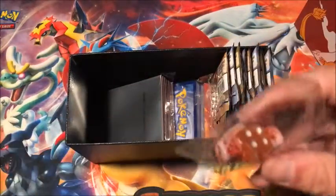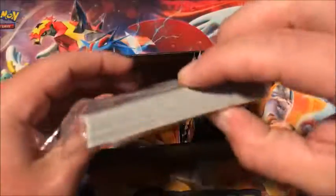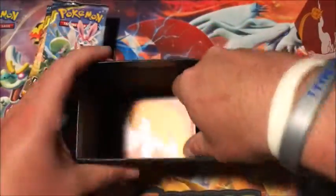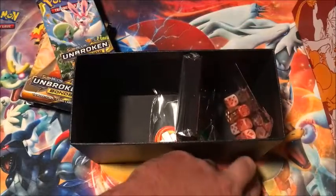There is the code card for the Elite Trainer Box. It comes with dice, damage counters, sleeves featuring Reshiram Charizard, a pack of energy cards, eight booster packs — one, two, three, four, five, six, seven, eight — dividers with Reshiram Charizard on them, and the rest of the dice. Alright, let's get into opening those booster packs.